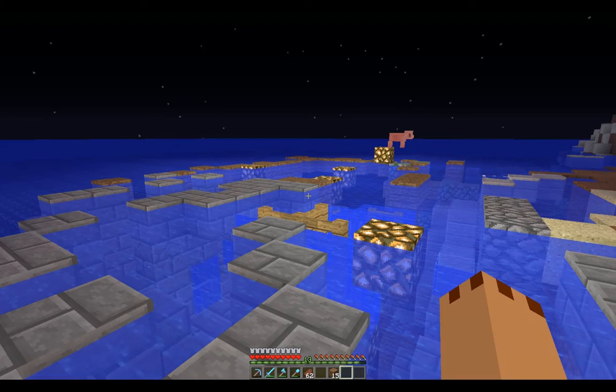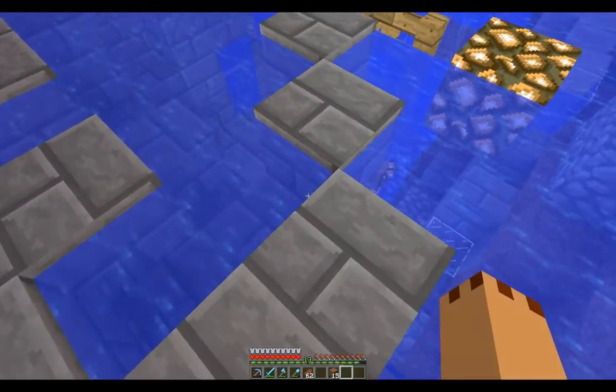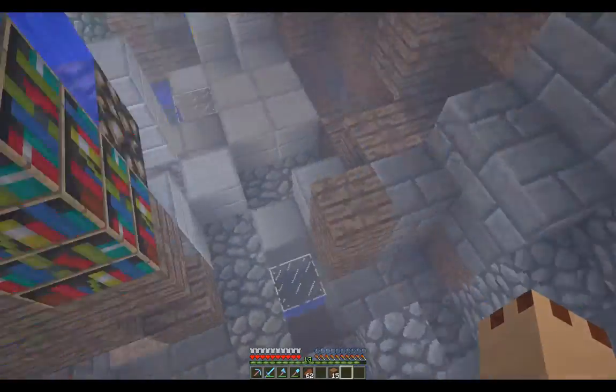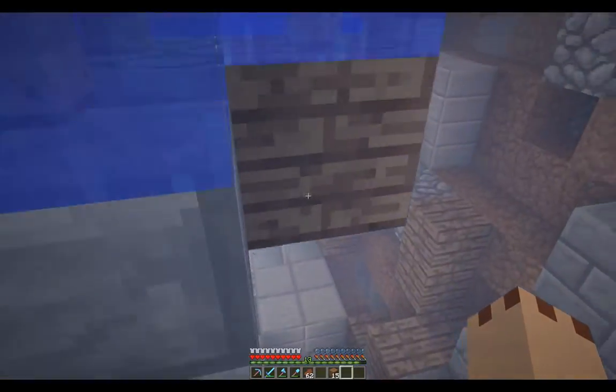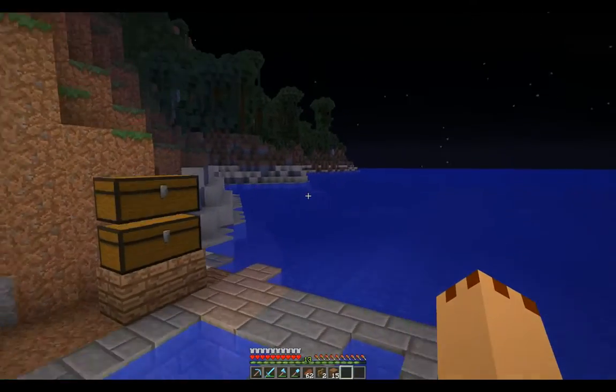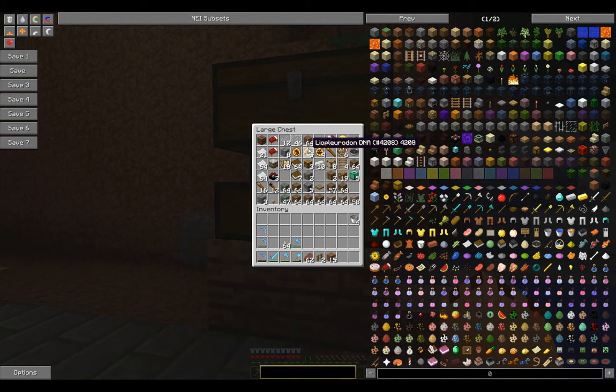We've got down to ground level — well, water level — but there's still a lot to break up and there's more stuff down here. I don't think there are any more chests, but let's just show you what we've got so far from the top levels. From the extra special chest, we've got so many beds, stone javelins, wooden javelins, and all these lucky items.